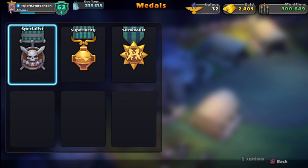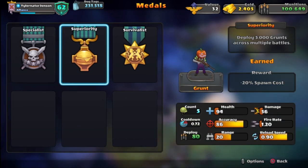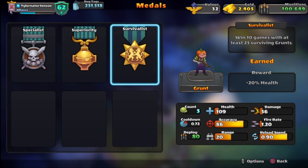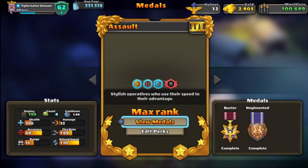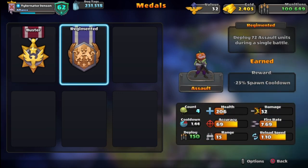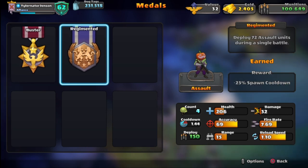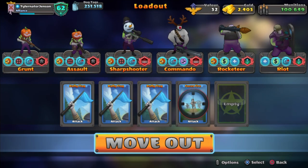So let's see the medals, in case you don't have them. For Grunts: the first medal is plus 25 spawn rate, the second is plus 20 health. That's after you get all the medals. For Assaults as well: plus 15 health and plus 25 cooldown. So if you don't have them, that might be slightly different for you and could make a difference.